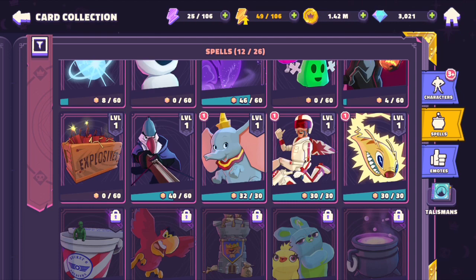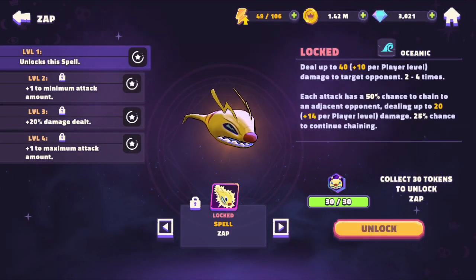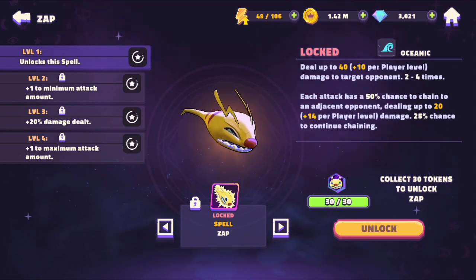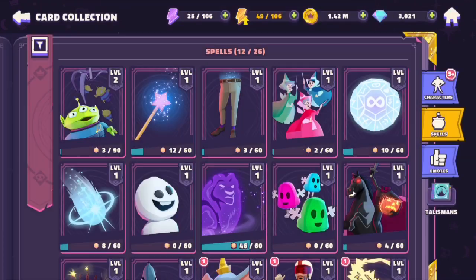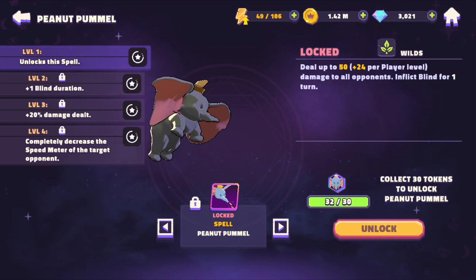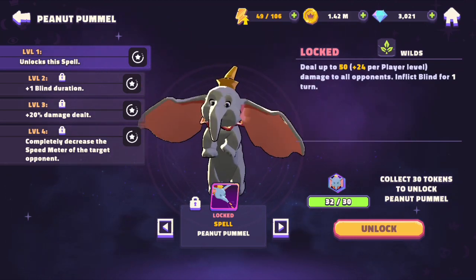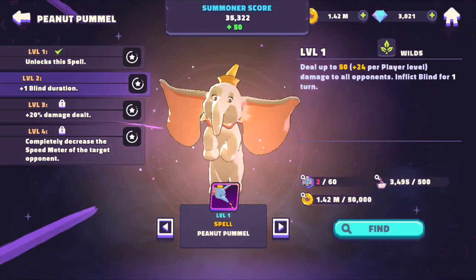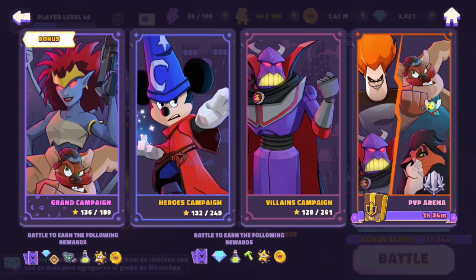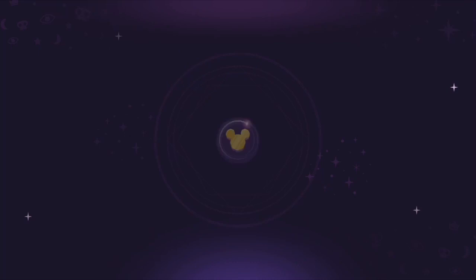We're also doing a new spell today — I really want to see what the Zap spell is all about. I know Dumbo is really good right now and he's about to get nerfed, but I want to see him in his prime. We'll unlock him today and use him with the new heroes as we finish up stage five.